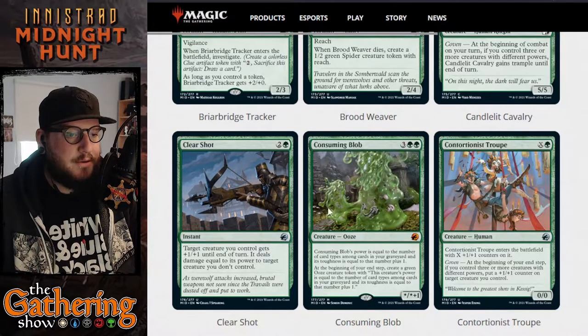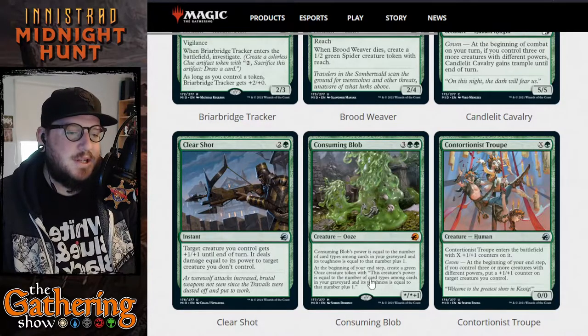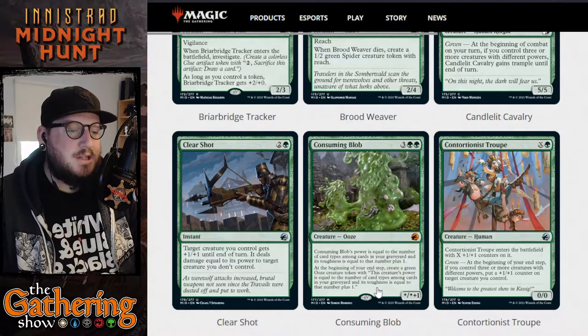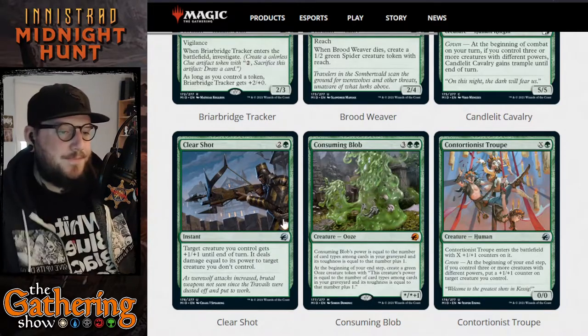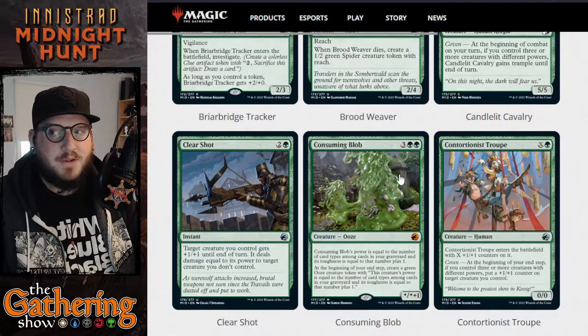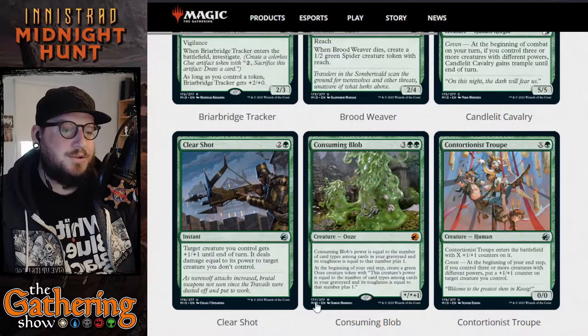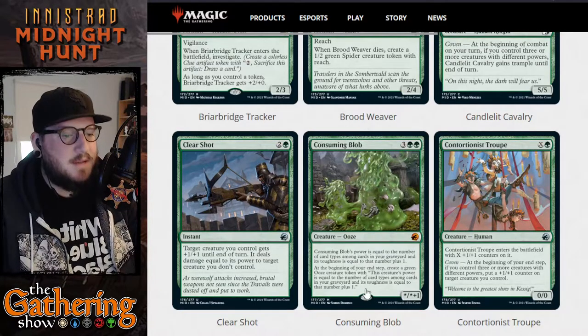The next green card is Consuming Blob — for three and two green, it's a mythic. Its power is equal to the number of card types amongst cards in your graveyard, and its toughness is equal to that number plus one. At the beginning of your end step, create a green ooze creature token with the same power and toughness formula. This guy just replicates over and over — every time you go to your end step you create another ooze. This is going to be a lot of decks designed around Consuming Blob.